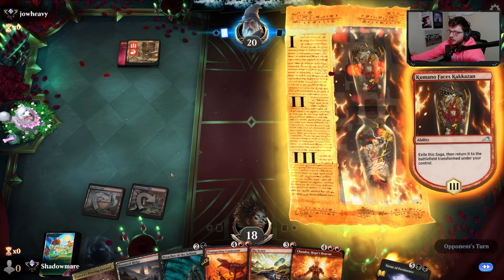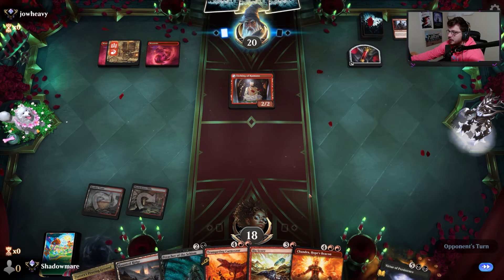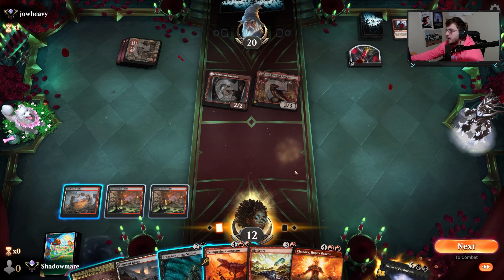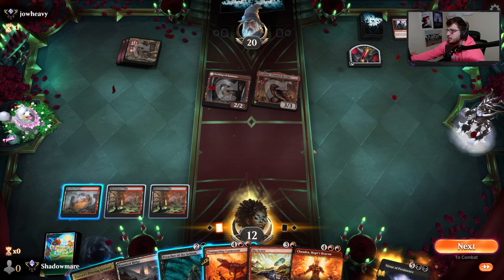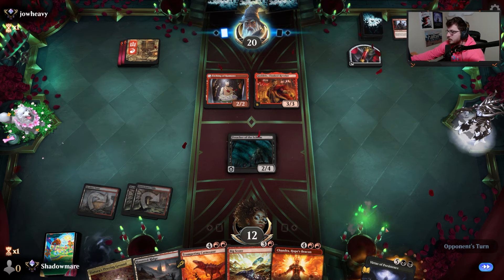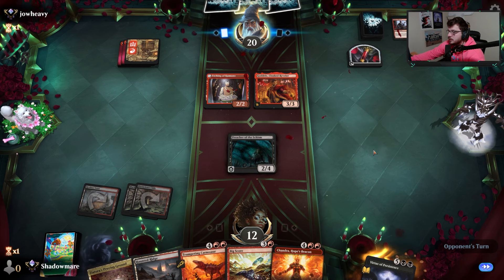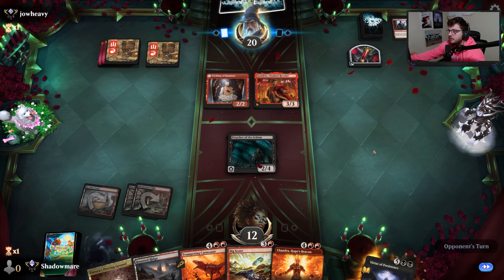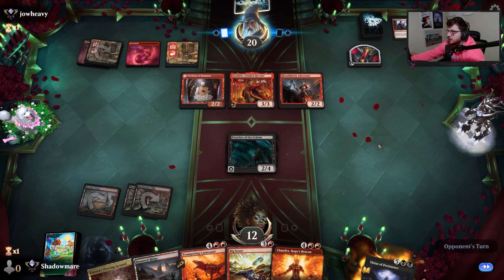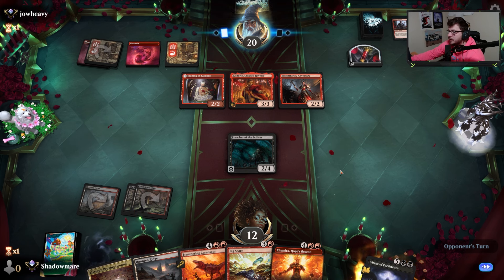Next turn we'll play Haunted Ridge, play a Preacher, and hope Preacher can body block what's in play — at least we hope. Regardless it's about what we figured was going to happen. We could just plop Godric instead. I'd like to play Preacher, maybe force them to have an awful turn. Let's play Preacher first. Preacher is consistent removal, but we only get one shot with Carnosaur. Maybe they just have a Bloodthirsty Adversary — no kick available, sure.